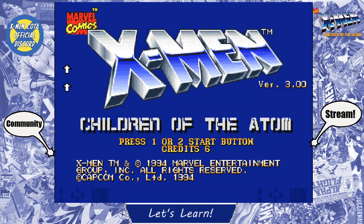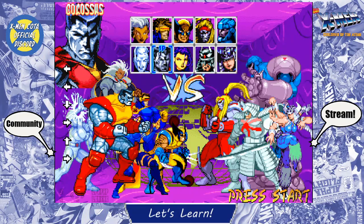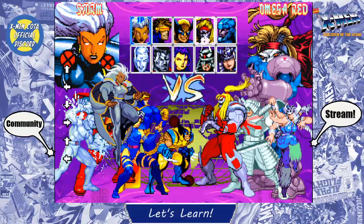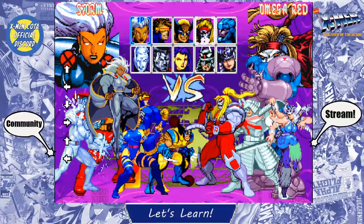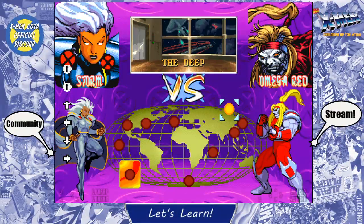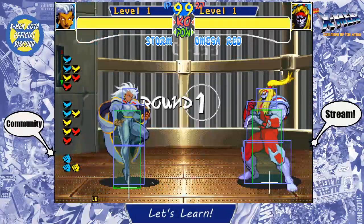Alright, let's get right into it. I'm going to fire up my game. Just before I start, I want to let you guys know I am using a Lua script for training mode. Peon was generous enough to give us a nice Lua script for training. Basically what that does is, when you start up your emulator core and select your characters — let's do Omega Red and Storm. I have an on-screen display which is showing all the nice inputs I'm doing right now.